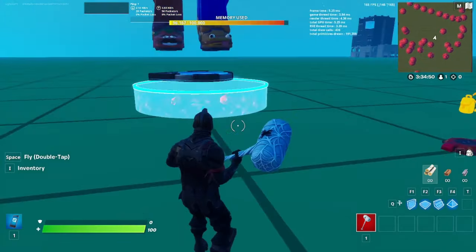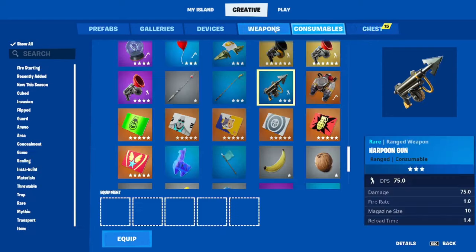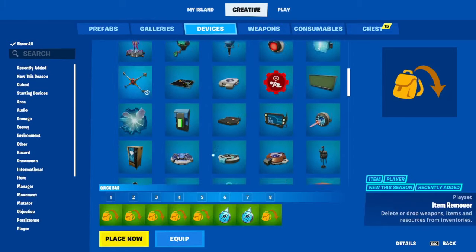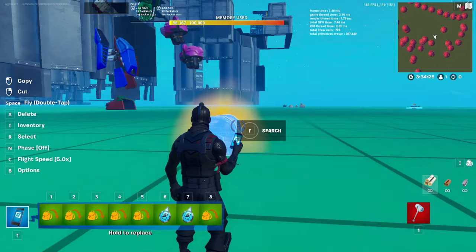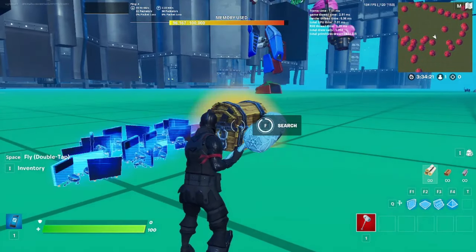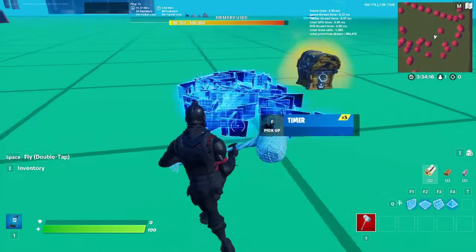Once you have those two devices placed, make your way over to the devices tab and add a bunch of timers to your chest — the max is 15. I already have them in the chest. Keep creating and adding these until you have enough, then keep on spamming these chests and it should pop up with a bunch of timers.